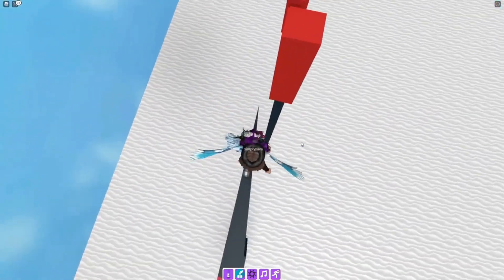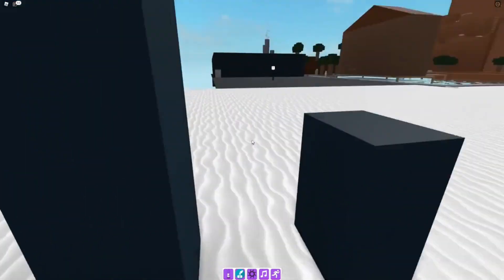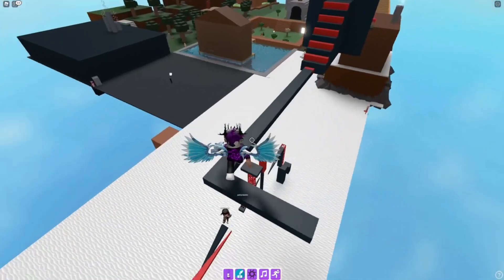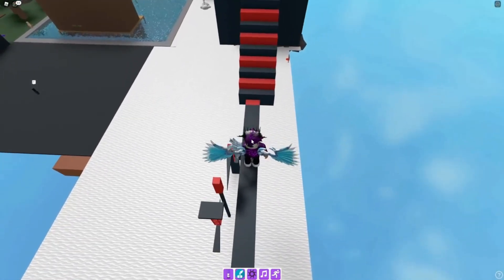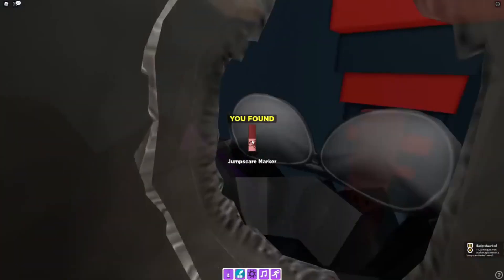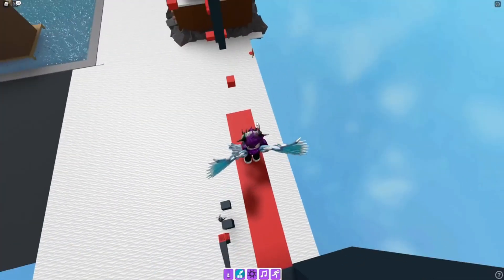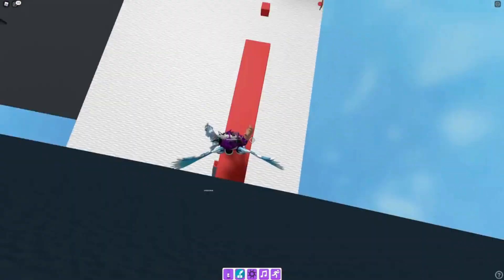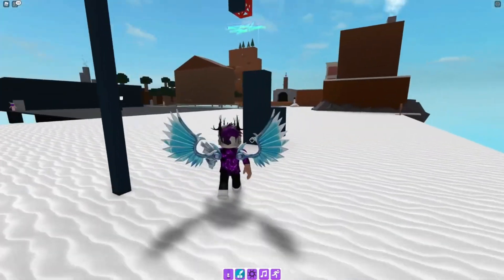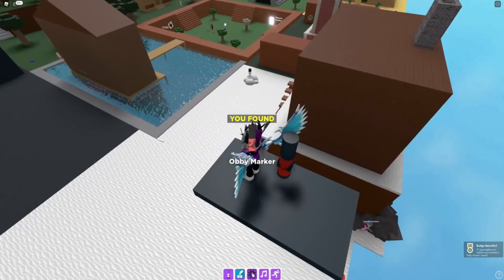After several attempts at the obby, we finally got somewhere. One final attempt — and we actually got there. For the jump scare marker, walk up the stairs and there's the jump scare. We found the jump scare marker. Then completing the next bit of obby to claim the obby marker — we finally got it.